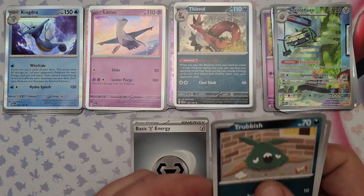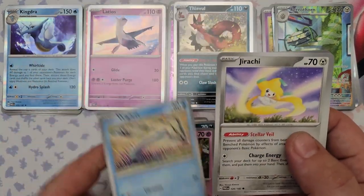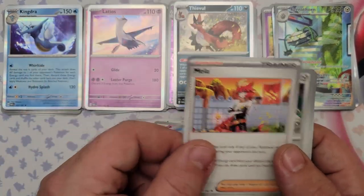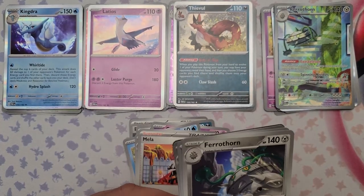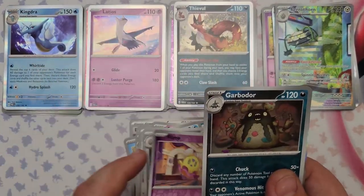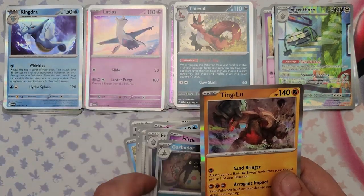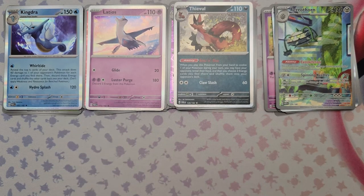Pack 29: Trubbish, Gimmighoul, Wiglett, Jirachi, Exploduff, Mela, Ferrothorn (uncommon but cool artwork), Flittle, Garbodor, reverse foil, and the rare is Ting-Lu.